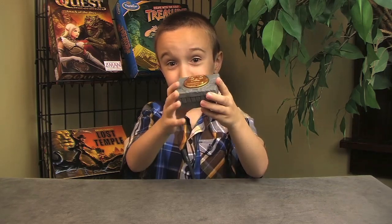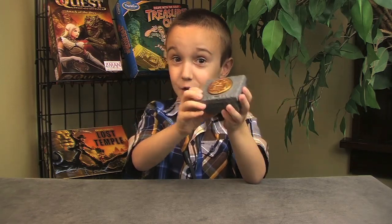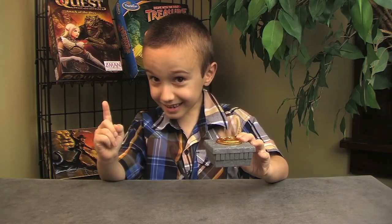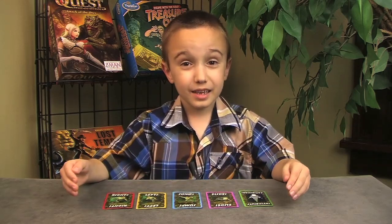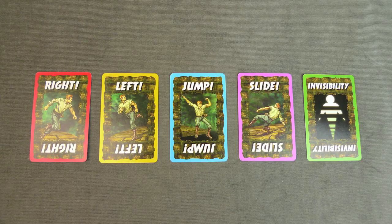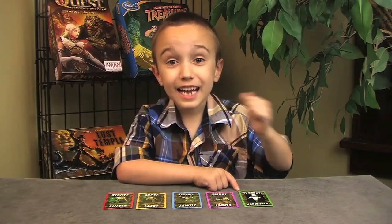This is what the idol sounds like. These are the actions that the idol tells you to take: right, left, jump, slide — and invincibility is wild. You can use it for any of the actions.